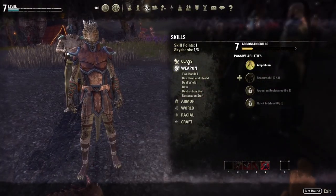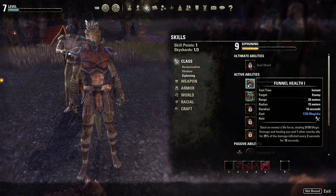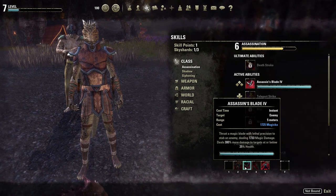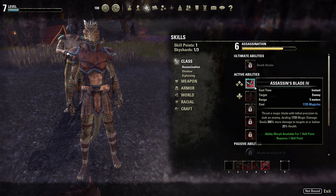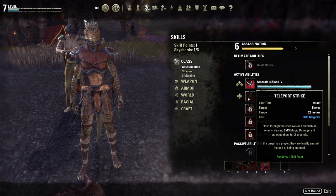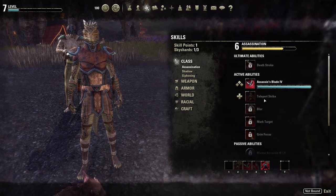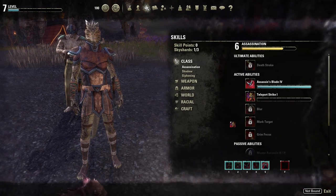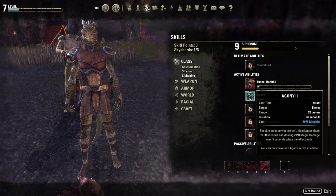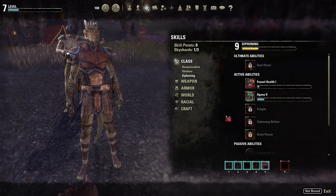People always say Daggerfall is really good — apparently like the pinnacle that everyone points to. I had a plan for this guy: not use Assassin's Blade and use Teleport Strike instead — 'flash through the shadows and ambush an enemy, dealing 2590 magic damage and stunning them.' That's a good starter. So you jump to the enemy — that could be a good opening move. There are a couple of skills I picked up that are just garbage.